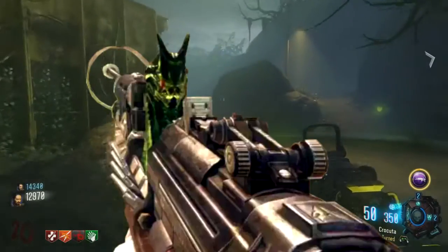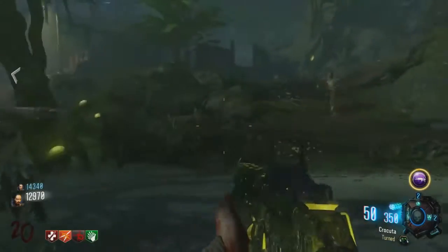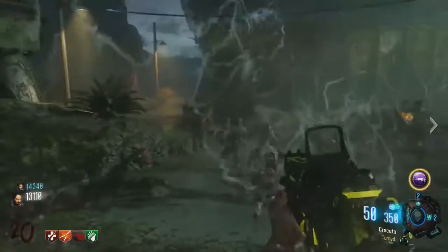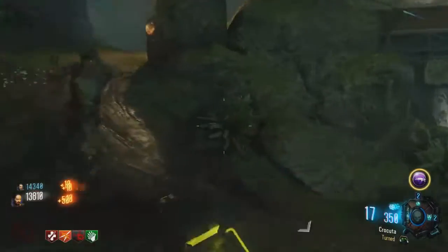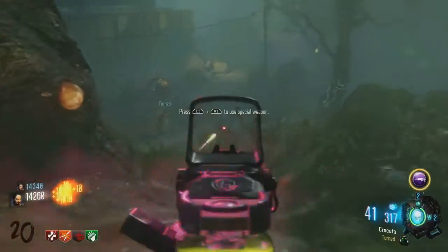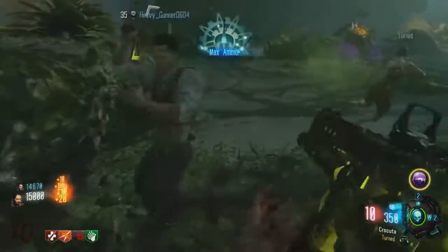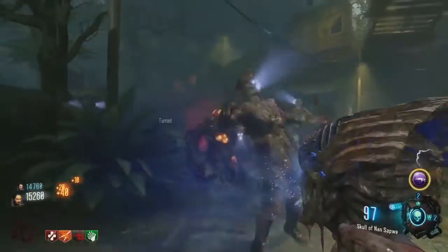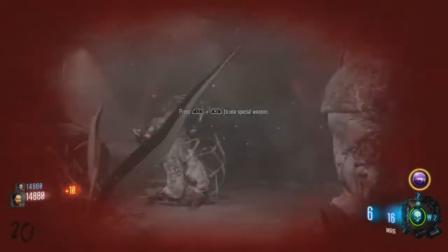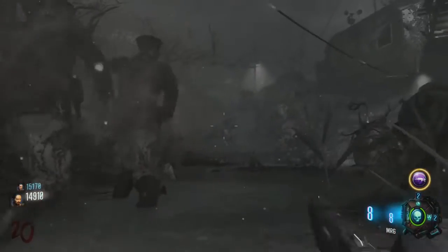Why did you put the shrink ray in the number 10 spot? Because the shrink ray is one of the best weapons to have on high rounds, even out until round 100. It's a pretty good wonder weapon. Even though I haven't played Shangri-La yet, I've seen a bunch of gameplay of it and a lot of good gameplay usage of the shrink ray.